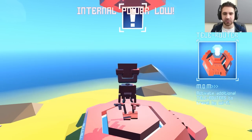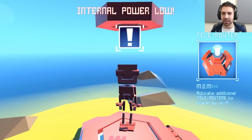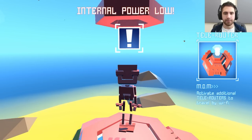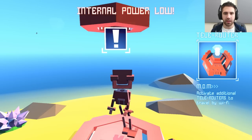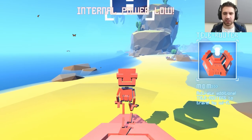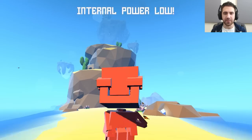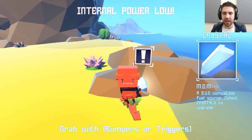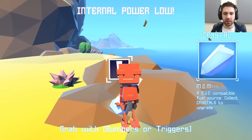You got this little robot that's clumsy and stuff. I think this will charge me up. Mom activate additional tele-routers to travel by Wi-Fi. Okay. All right, so I guess I'll look around and see if I can find more travel routers. It said objectives — Mom, a bud-compatible fuel source, collect crystals to upgrade, grab with bumpers or triggers.